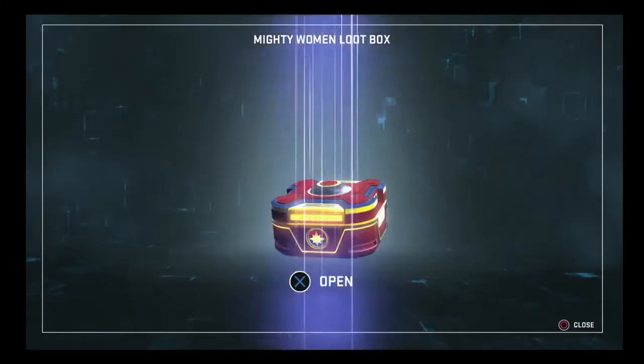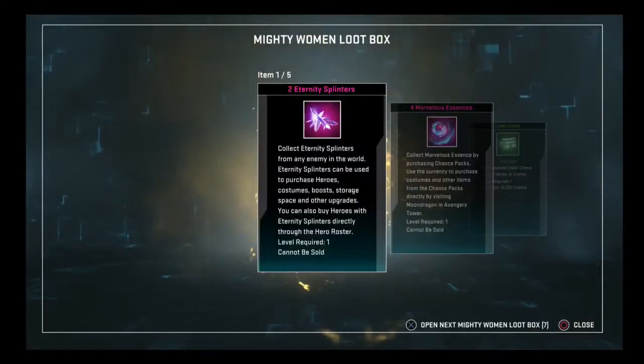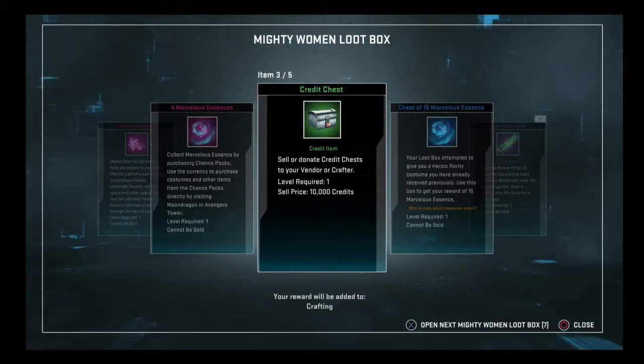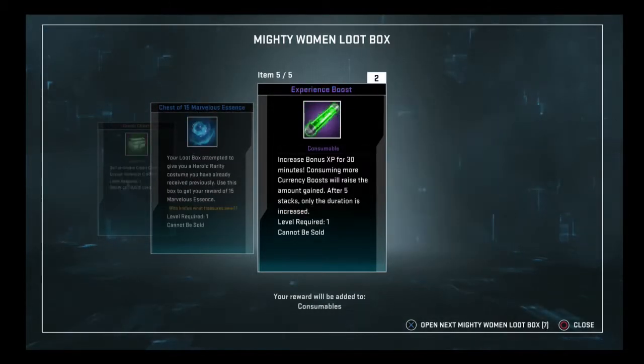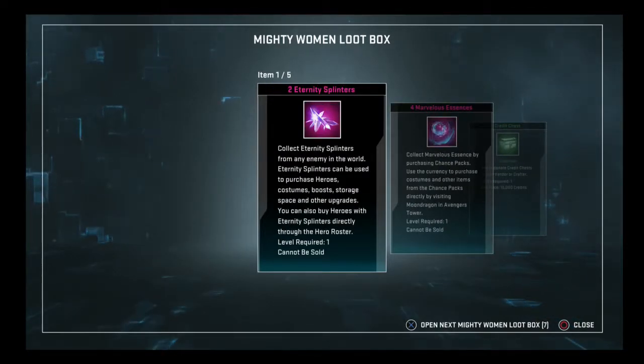We're doing pretty decently when it comes to the essence, but I want the magic of the skins — that's what makes opening these so much fun. 2 splinters, 4 essences, credit chest. There's another skin we would have gotten but we already have it. 2 experience boosts and a medium credit chest. Out of that we got another 19.